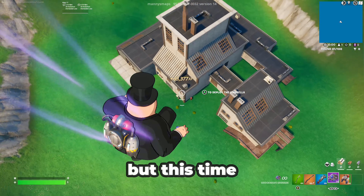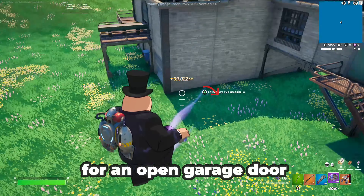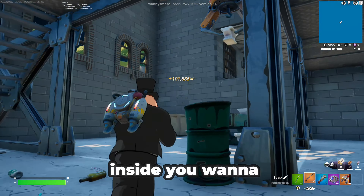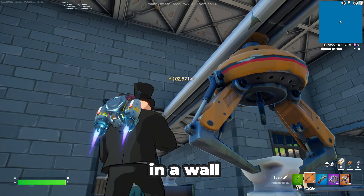Now drop down again, but this time you want to look for an open garage door. Once you go inside, you want to fly up like I do and find another XP button hidden in a wall.